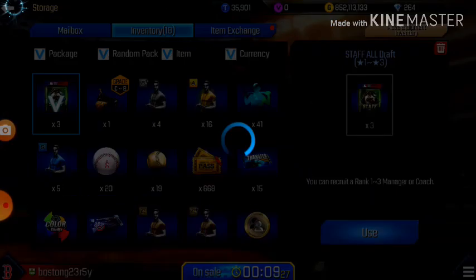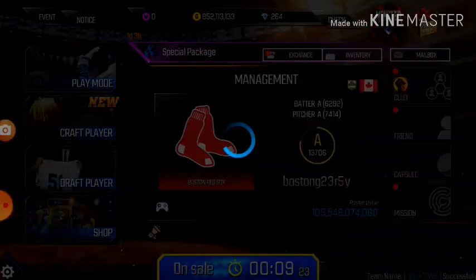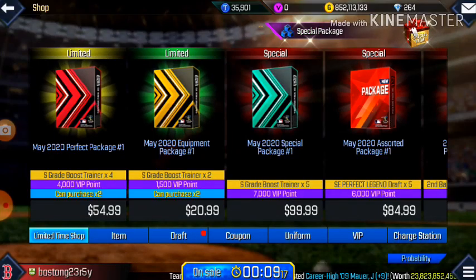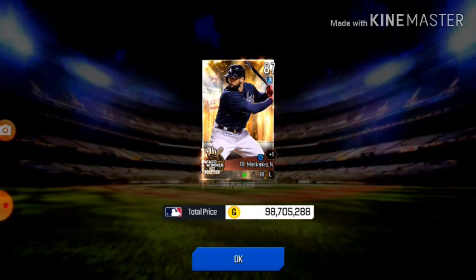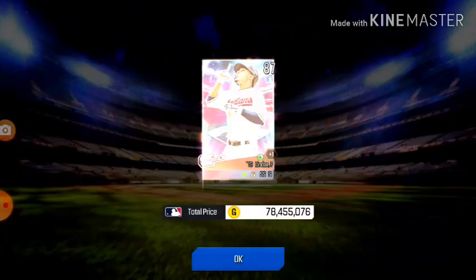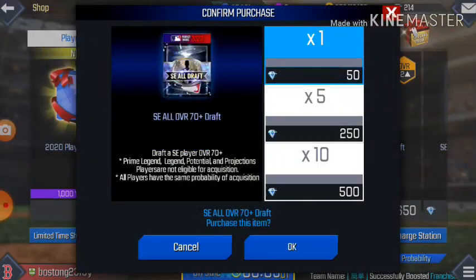Now I'm going to my shop and opening more packs. The first one gives us an 87 Nomar Garciaparra — not bad. Next up, we get an 87 Lindor — not bad either.